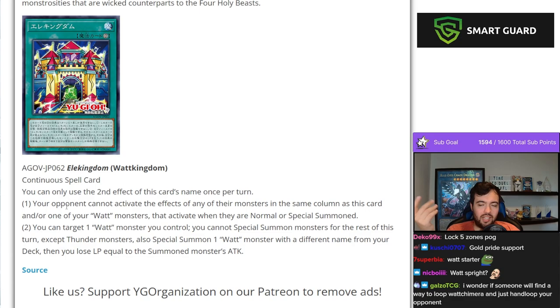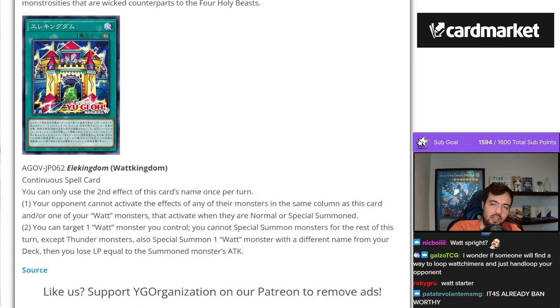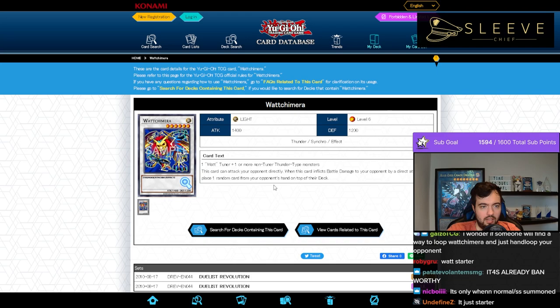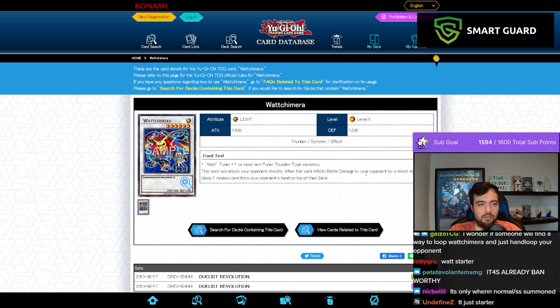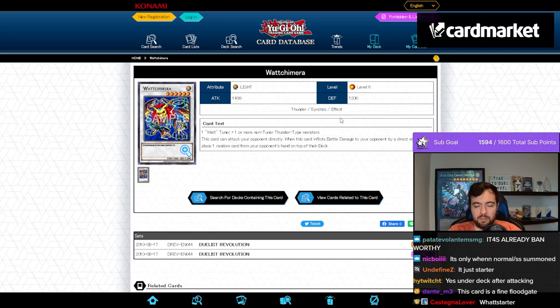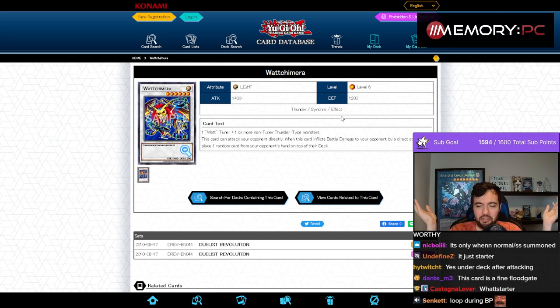I don't know if the concept of going second with Watts will ever be good. I wonder if someone will find a way to loop Watt Chimera and hand loop the opponent. What does Watt Chimera do? Is it attack directly and then loop a card? This card can attack directly — if this card inflicts battle damage, place a random card from your opponent's hand on top of their deck. But if you find a way to loop this type of stuff, you're killing them before you even loop their hand fully. It can never be purely about looping their hand because you're killing them in the process.